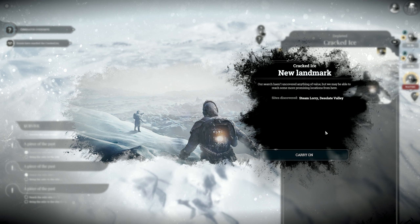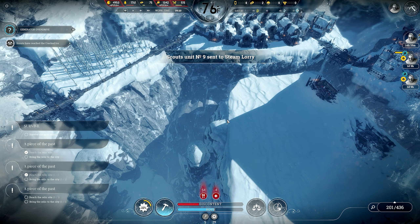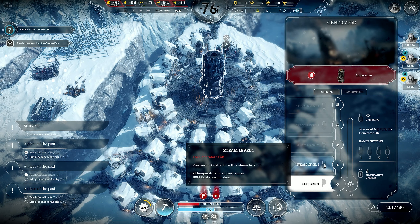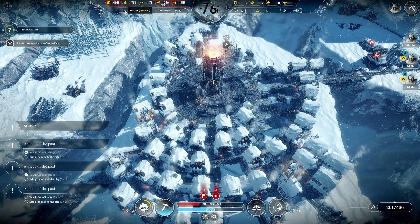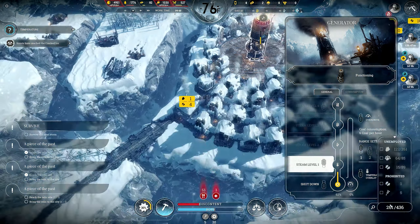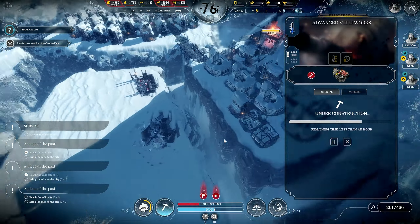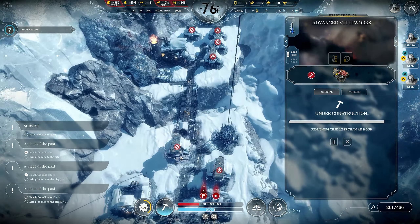Distinct spot — steam lorry and a desolate valley. Steam lorry! You guys are going to have to return here pretty soon because of that storm. I need six coal to turn it on. Boom. We're warming up. We've got an awful lot of unemployed everybody right now.